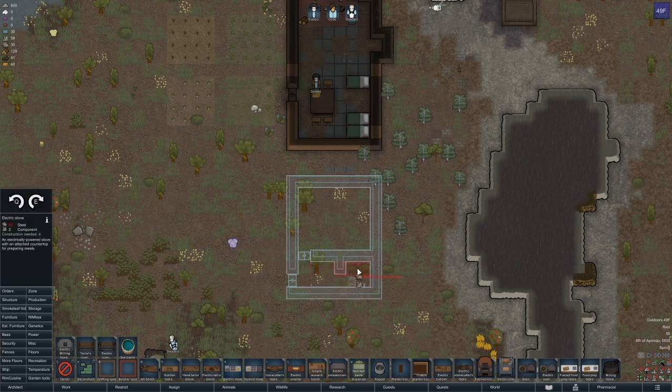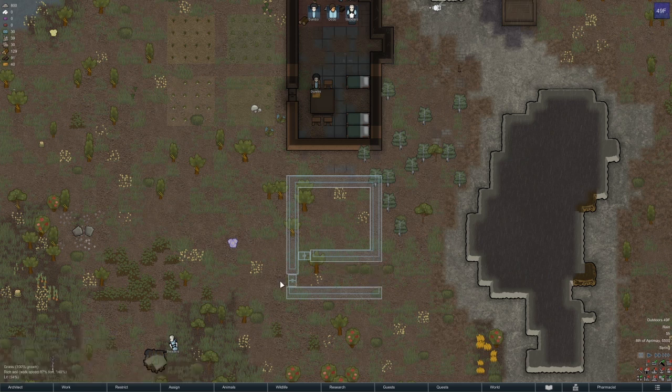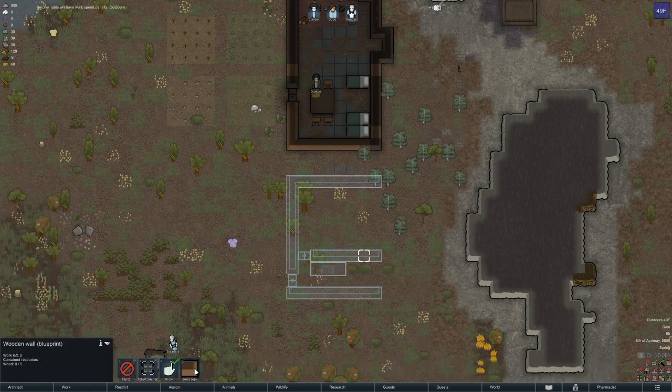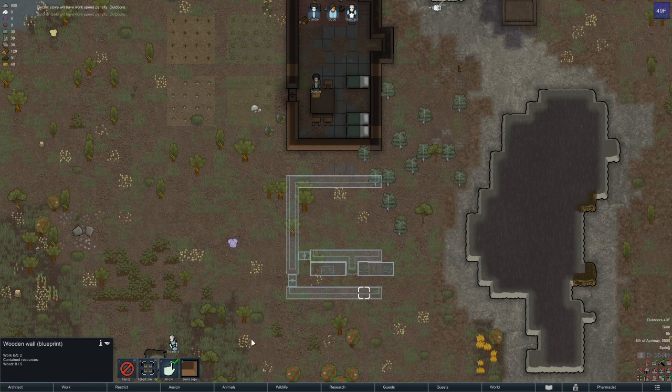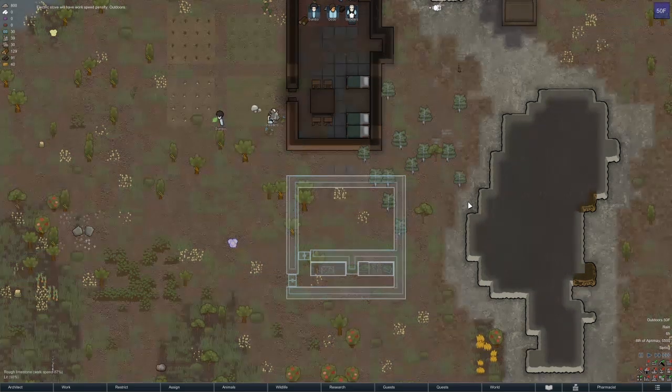We want to divide up the butchering spot from the actual cooking spot. I don't know if I left enough space. We'll want an electric stove in here — let's put the butchering table in first, then build a copy and put this between them, then the electric stove. Add in the walls to contain all this. That should be a big enough kitchen area to start with.